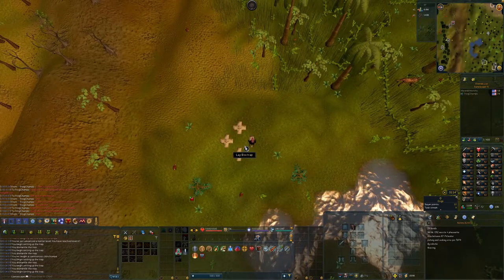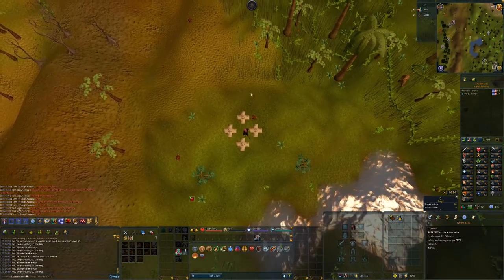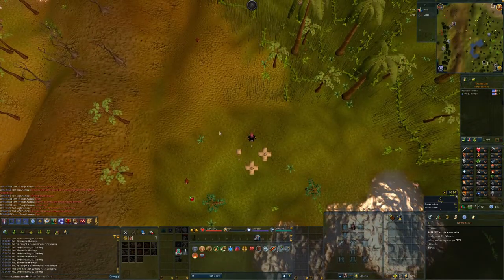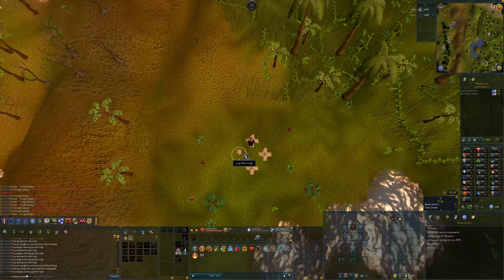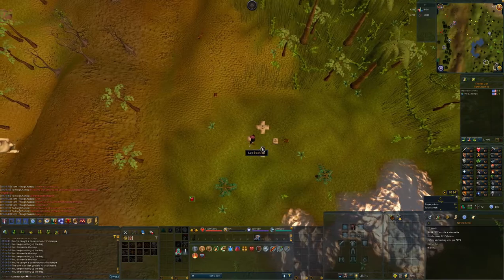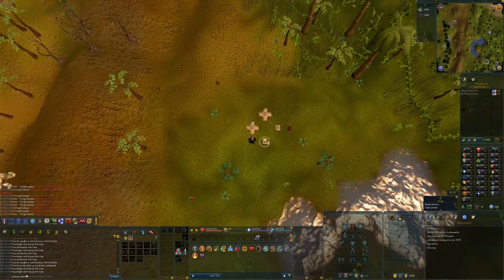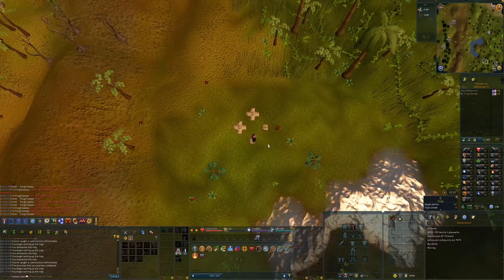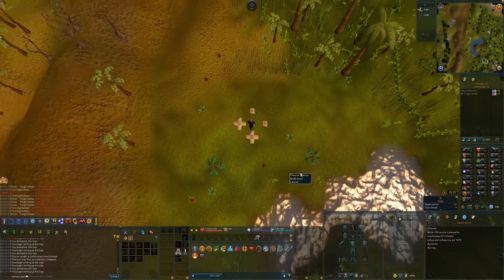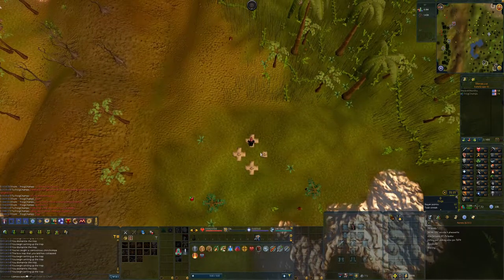Which means that as long as I get one Red Chin, I can get one of any other variant and breed out Red Chins — which is really valuable because these are a good source of Ranged XP. So it would be ideal if I had two of these, and I can get there as long as I get the first one. That's all I'm holding out for. I'm up to about 2,000 catches on the 1-in-1,500 drop rate. Going to go to 4,000 and see what happens.